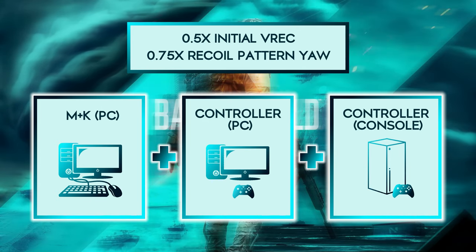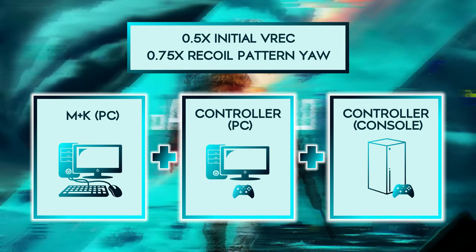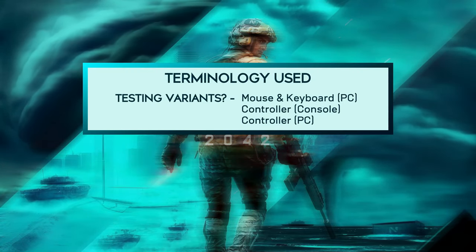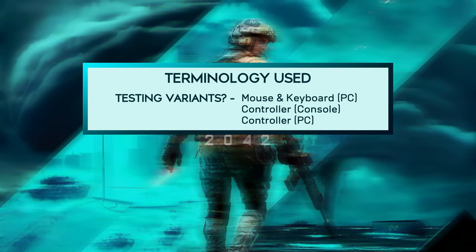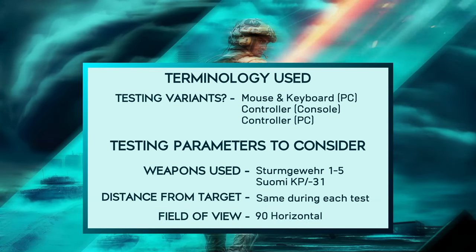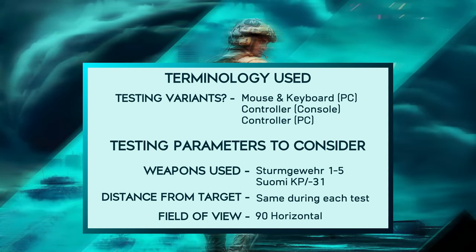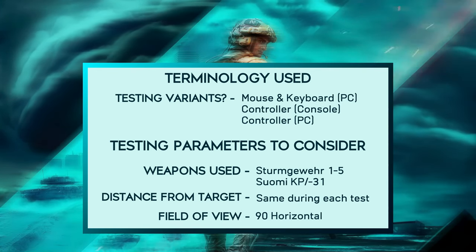So it could well only be a feature benefited by controller users on PC and not console users. Before we get started, let me clear up some terminology. When I mention testing variants, I am referring to either mouse and keyboard on PC, controller on console, and/or controller on PC. The weapons I used were the Sturmgewehr and the Xiaomi. Neither had specialisations on them, and I would try my best to be the same distance from the wall or target each time using markers. The field of view on all platforms was 90 horizontal.